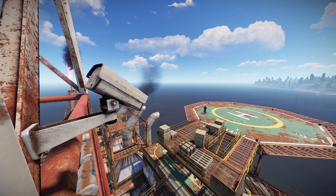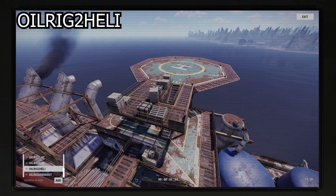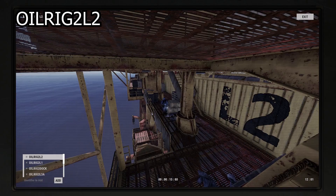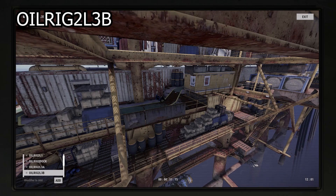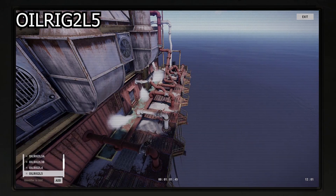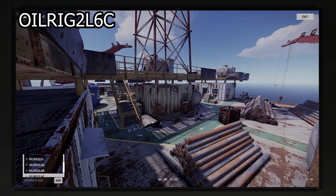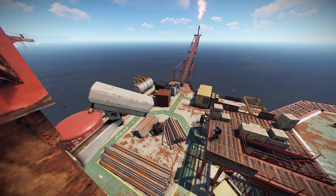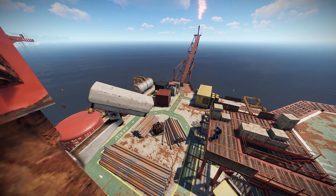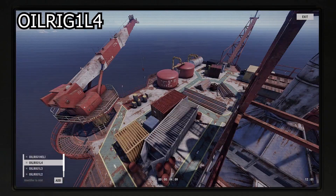The next monument is the large oil rig with a total of 13 cameras. The identifiers are: OILRIG 2 DOCK, OILRIG 2 EXHAUST, OILRIG 2 HELI, OILRIG 2 L1, OILRIG 2 L2, OILRIG 2 L3A, OILRIG 2 L3B, OILRIG 2 L4, OILRIG 2 L5, OILRIG 2 L6A, OILRIG 2 L6B, OILRIG 2 L6C, and OILRIG 2 L6D. Next up we have the small oil rig with 5 cameras: OILRIG 1 DOCK, OILRIG 1 L1, OILRIG 1 L2, OILRIG 1 L3, and OILRIG 1 L4.